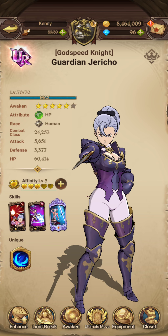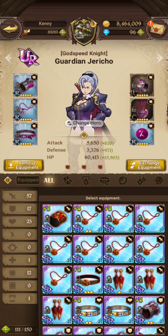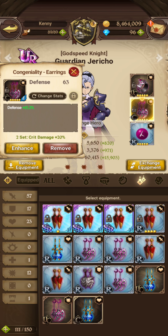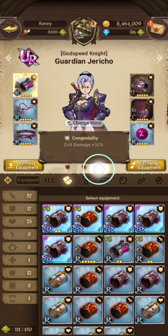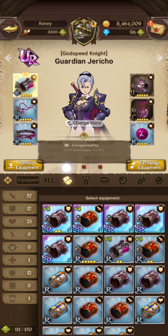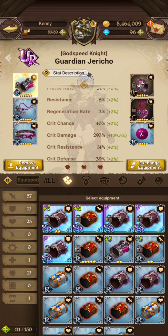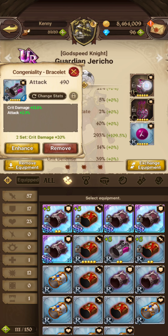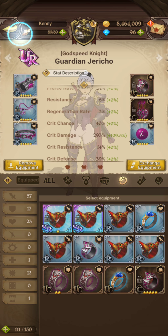So you want Jericho — the gear should be all crit damage. This way you can have a three-time stack of crit damage. You want to bring it up as high as possible. Not everything is optimally rolled, but that's okay.